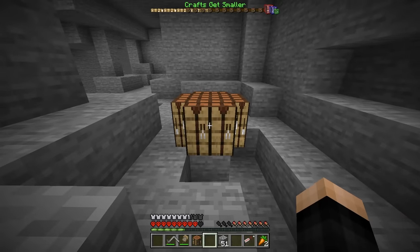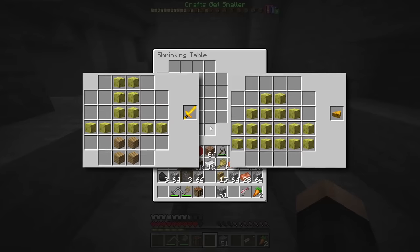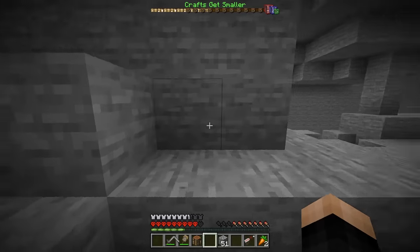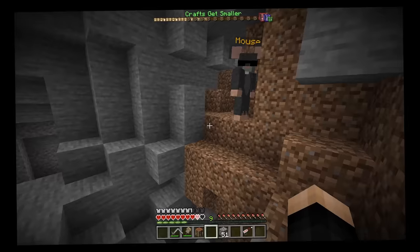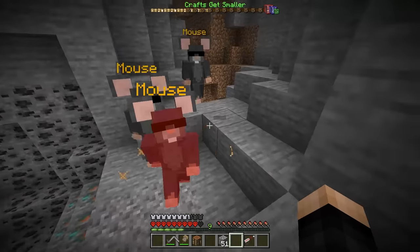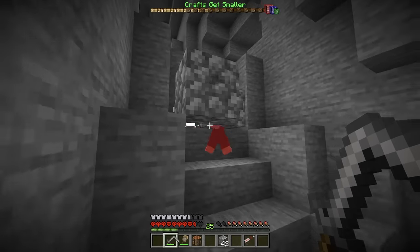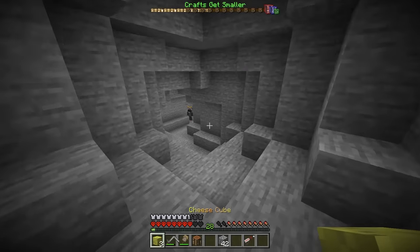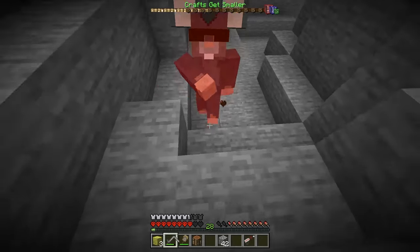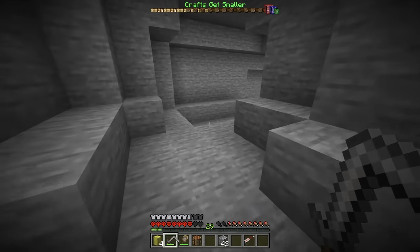We do have two new crafts that require what looks like cheese. Do I get the cheese from these guys? What the heck are these guys? They're literally punching me! Am I supposed to stop you guys? Come over here, mice. I'm so sorry about this. They ended up dropping some cheese cubes — this is the thing I can craft with. Let's collect a bunch of cheese cubes and try to make the first item.